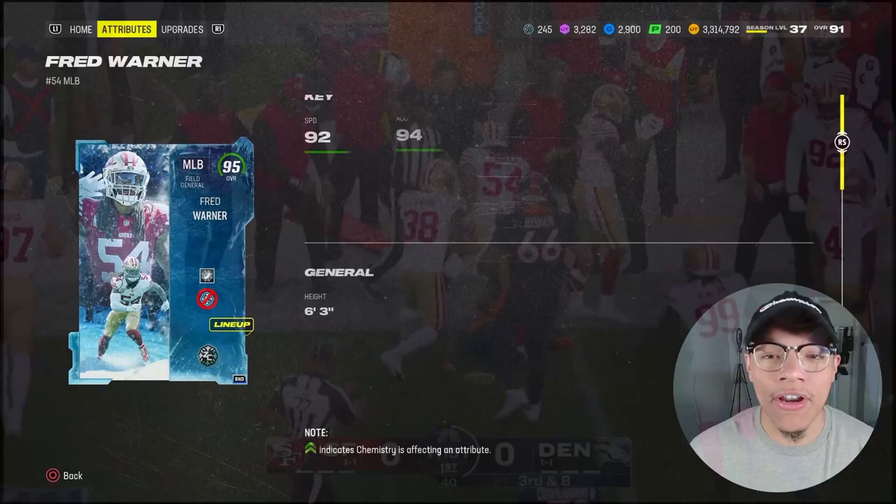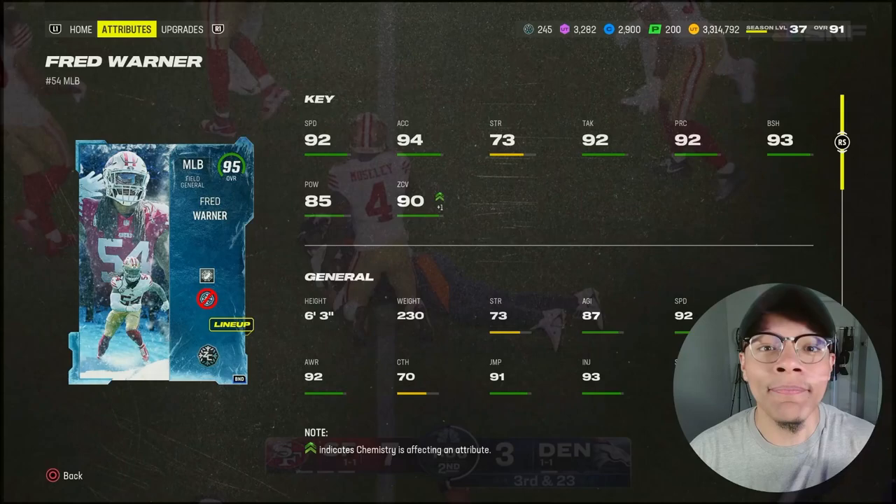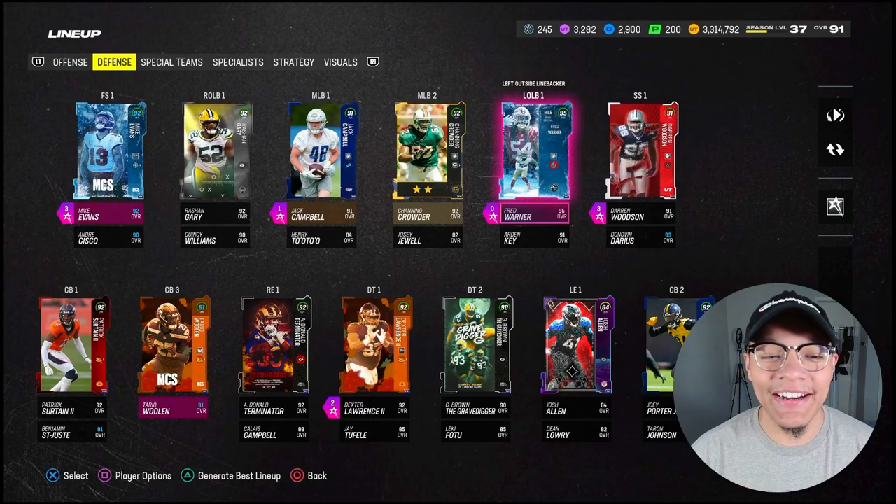Fred Warner is definitely my favorite defender in the game — he has like three picks for me and a force fumble. He is going absolutely crazy. Lurk Artist on him for 0 AP. 92 speed, 94 acceleration, 93 block shedding, 90 zone, only 85 hit power — but that is a lie. He absolutely whacked BJ Robinson and made him fumble one time. 90 change of direction as well. Card is absolutely money. Only 78 man coverage — do not do that.